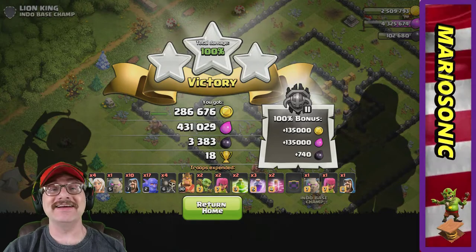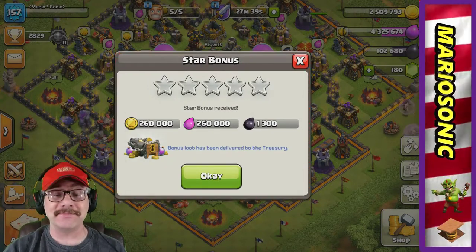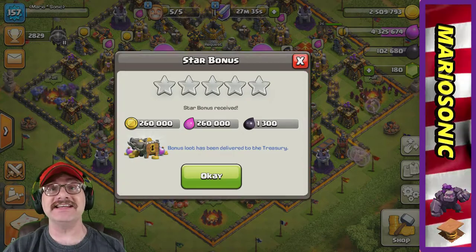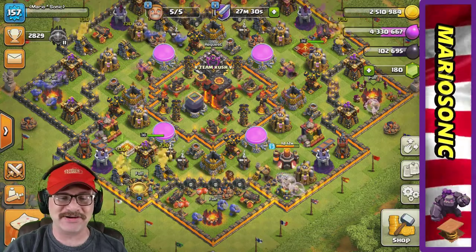This is awesome! Look at all that stuff. Let's return back to the home page. I'm so very excited. On top of it, we got a star bonus: 260,000 gold, 260,000 elixir, and 1,300 of that crazy hard dark elixir. This is pretty cool!